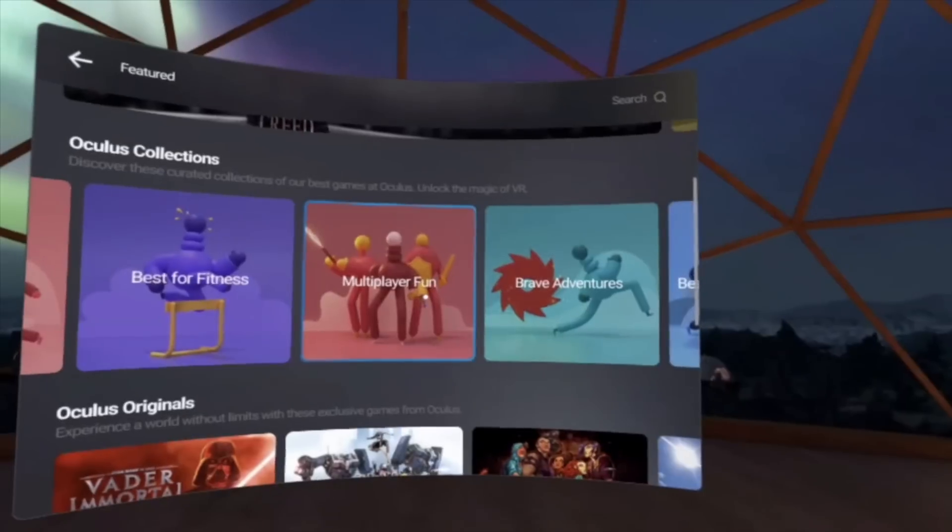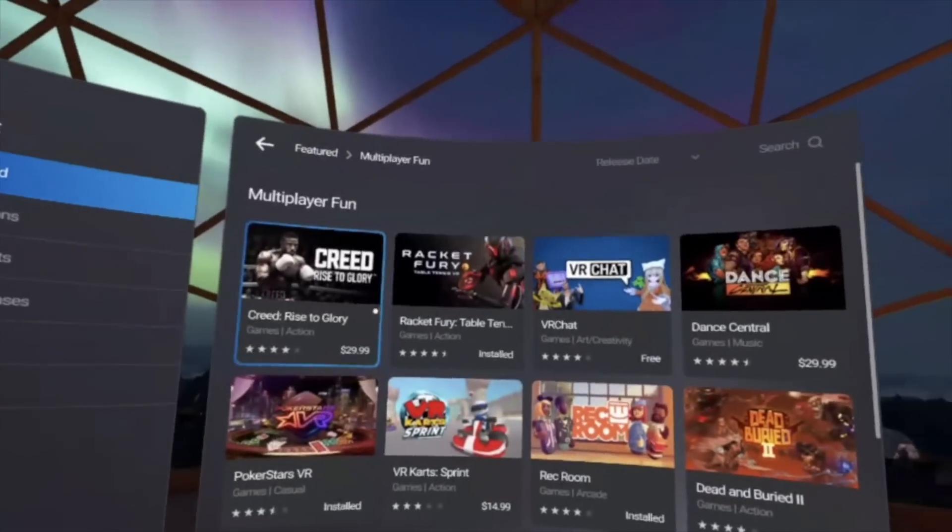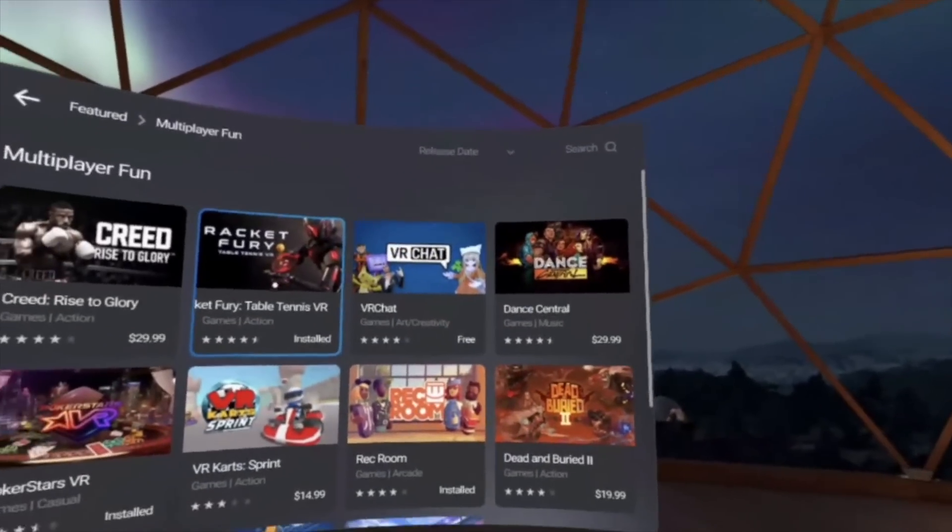The next thing you have to try are multiplayer games. The Oculus Quest is all about multiplayer and being social — surprisingly, because you're putting something over your face and leaving this world. There's a built-in mic and you can talk to people. There are a bunch of multiplayer games already available on the Quest, which I definitely plan on examining in another video.